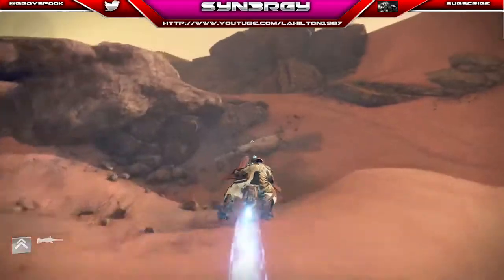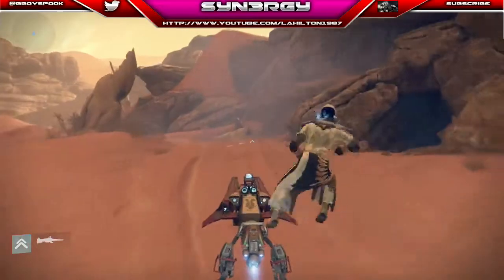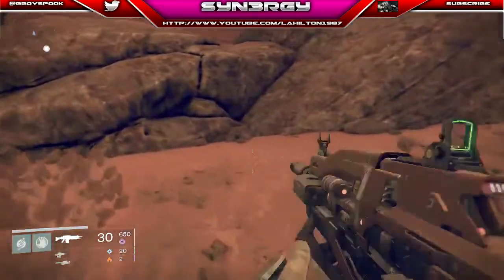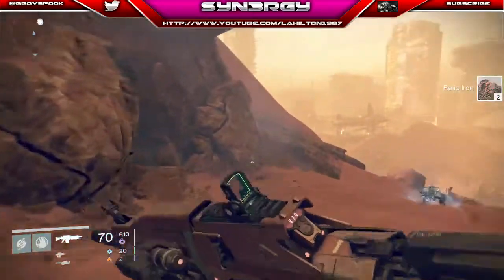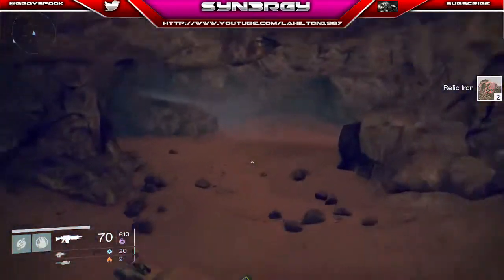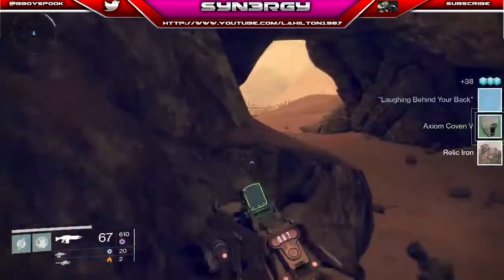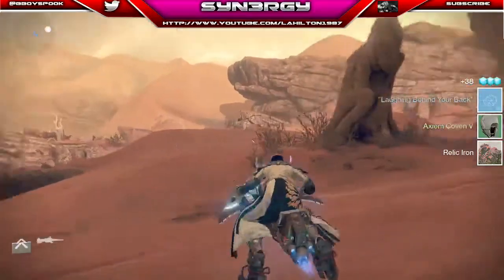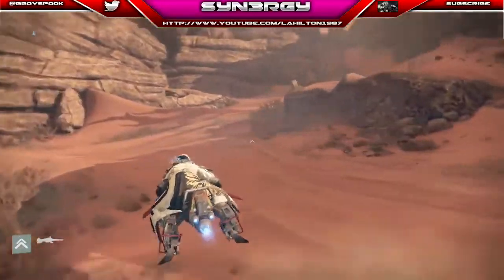All you're going to do for this route is go back to the first original cave. You can see relic iron spawning just over here, so I'm going to pick that up — and there's another chest here too. You can see I just got a blueprint for one of the ships.